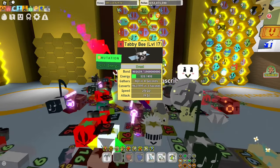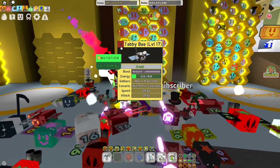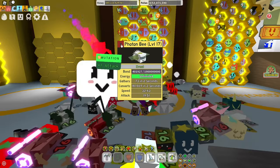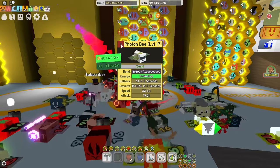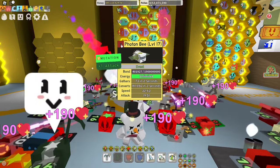I have both the Tabby Bee and Photon Bee at level 17 and gifted. The Tabby Bee has a maximum love of 1000. At first glance you can already see the difference — the Tabby Bee is more than twice as good at gathering pollen. But the Photon Bee has unlimited energy, which means it will never sleep, and it is better at converting pollen.